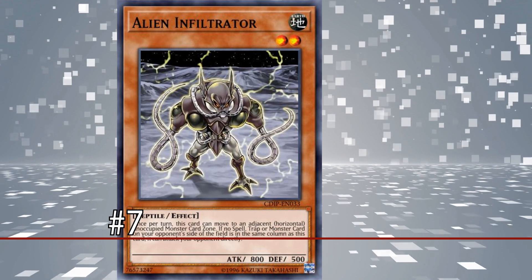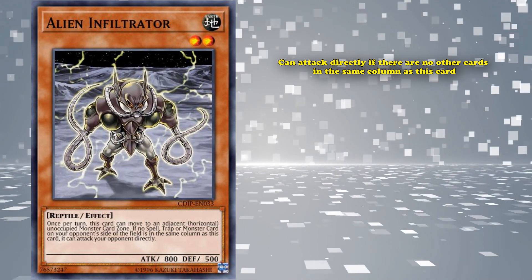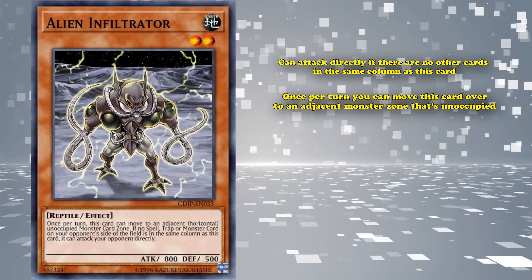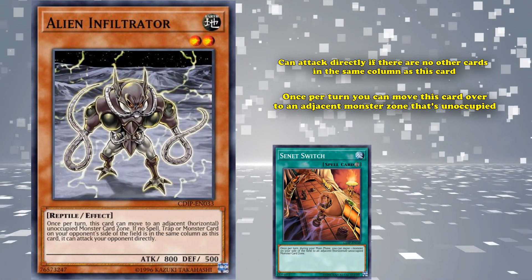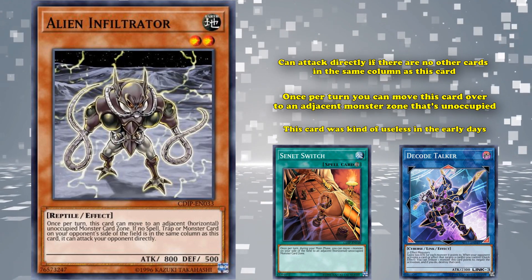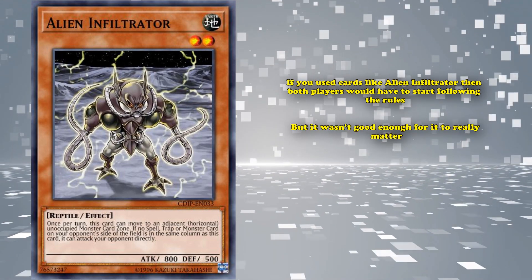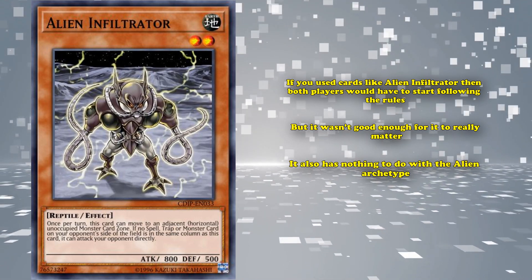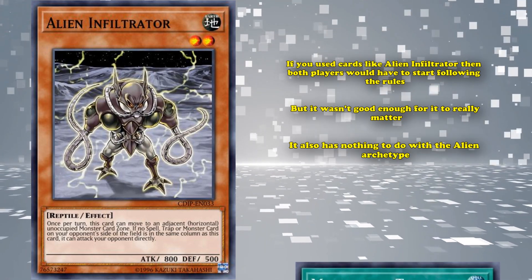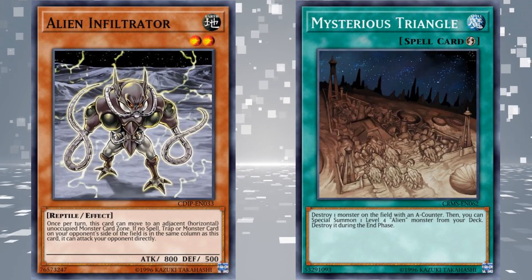At number 7, we have Alien Infiltrator. This is a card which can attack directly if there are no other cards in the same column as this card. With a baseline attack of 800, that's not really a big deal. It also has another effect where once per turn you can move this card to an adjacent unoccupied monster zone, so that it might get off its direct attack effect. When this card first came out, players didn't really keep track of cards in columns and zones — that wasn't widespread until link monsters were introduced. So this card was kind of useless in the early days when no one cared what monster zones your cards were in. It also has nothing to do with the Alien archetype besides having alien in its name and the same aesthetics, so it was never really played in alien decks who like cards that do something with A counters. They just really missed the mark with this card.